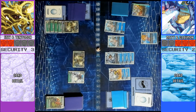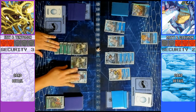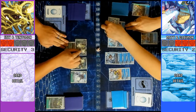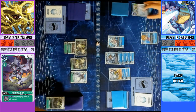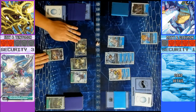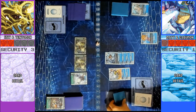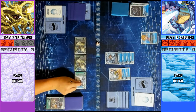Draw for turn. Push this bad boy up. Unsuspend. First, I'm going to digiburst these 2 to suspend Koalomon. I am going to swing Hercules Kabuteriomon here — when this Digimon deletes the front Digimon in battle and survives, gain 1 memory. Security check: Gobelmon. I am then going to digiburst here again to suspend your other Koalomon, and swing again with Hercules Kabuteriomon. Pierce. Weregarurumon. Gobletarymon — finish the game.